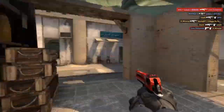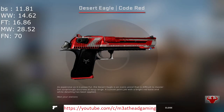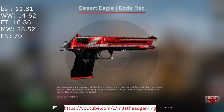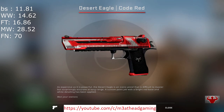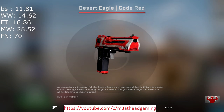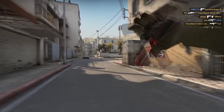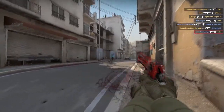Now this is one of the more expensive Deagle skins, prices as follows: Battle-scarred 11.81, well worn 14.62, field tested 16.86, minimal wear 28.52, and factory new comes in at 70 Euros. Here are a few cool sticker combinations that I found on the Steam market with this skin.